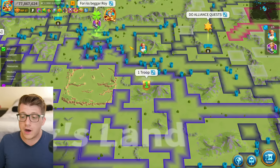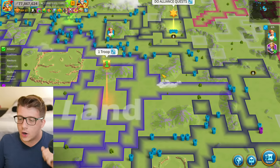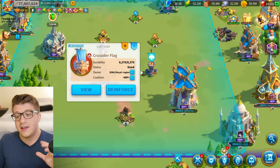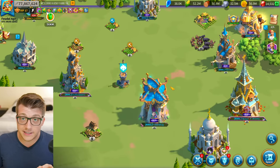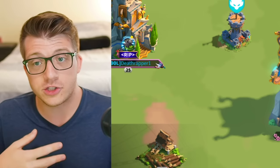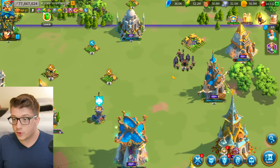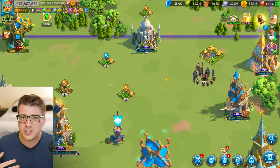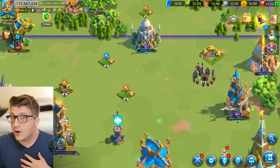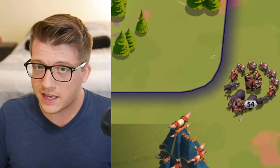Mistake number six: teleporting onto coalition territory when you're at risk of being rallied. The only safe place in the lost kingdom is your own alliance territory. On coalition territory you can still be rallied, and in an active war zone someone will notice and take the opportunity — next thing you know, here comes the Attila-Takeda or Attila-Nevsky rally.